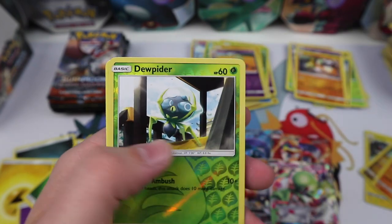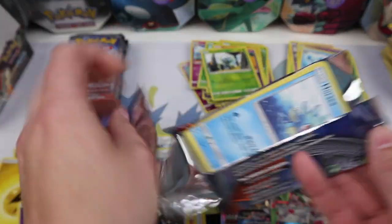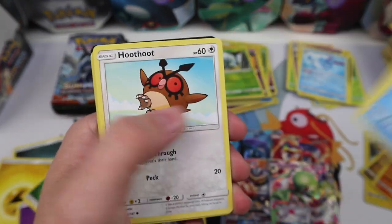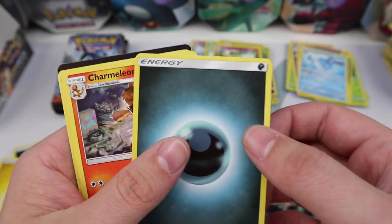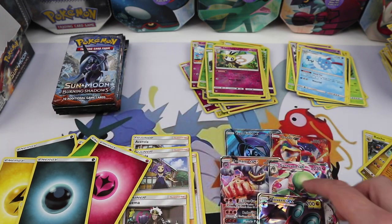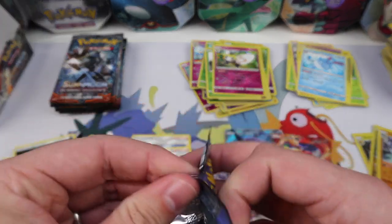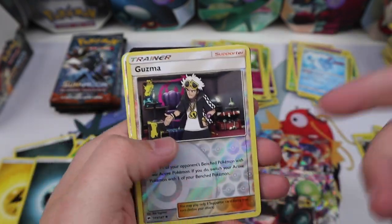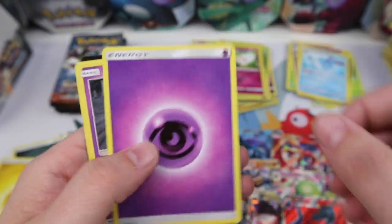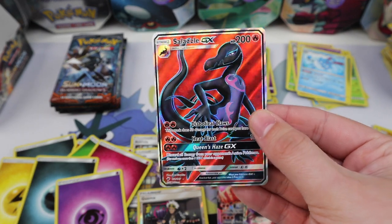Espurr, Pikachu, Noibat, Dewpider, Tangela — another Dewpider reverse and an Azumarill. Come on, give us what we're looking for! Horsea, Mudbray, Ledyba, Hoothoot, Alolan Vulpix, a Ribombee — and we have Noivern GX! Very nice, our fifth ultra rare. And Lana — darn. Let's put a sleeve on this Noivern. We still need at least one more good pull. Noibat, Dewpider, Tangela, Rhyhorn — we have a Guzma reverse, very nice, and a Salazzle GX Full Art! Back to back pulls — very nice! A Vaporeon and Wimpod. Let's go ahead and sleeve up this beautiful Full Art Salazzle.